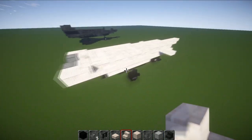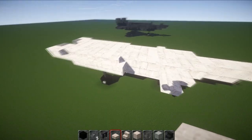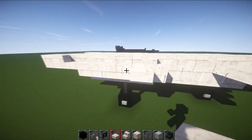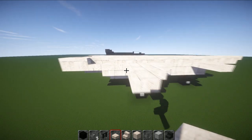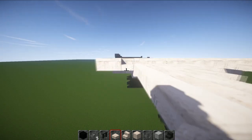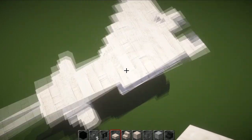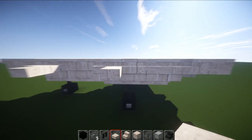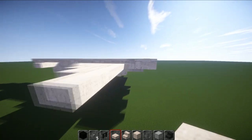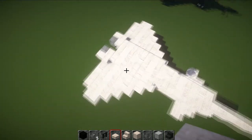Now we're going to do the wings. Grab your slab and go back one block from the stair. On each side go one two three four five - two sets of fives - then a four. That gives you the wing. So going back: one one two two three three four, then two fives and a four on each side. That gives you your wings.